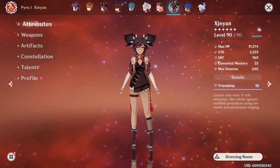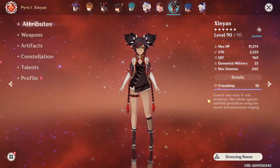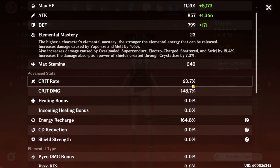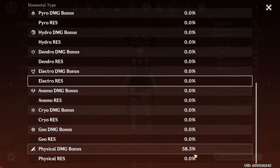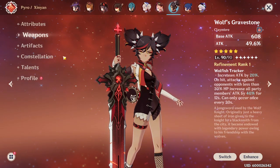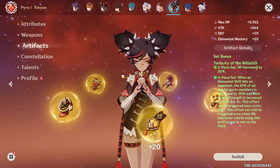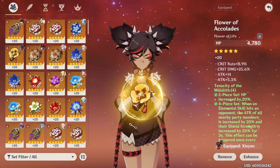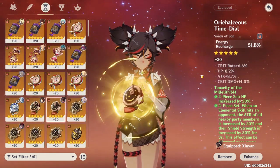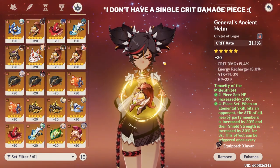Now I'll quickly showcase my own Xinyan build. For her basic stats, you can take a look at her attack and defense right here, and if we go deeper into the stats, you can look at her Crit Rate, Crit Damage, Energy Recharge, and Physical Damage bonus. As for her weapon, I'm running an R1 Wolf's Gravestone, and as for her artifacts, I'm actually running her on the 4-set Tenacity of the Millelith. If you're curious about the artifact substats, this is the Flower, the Feather, the Hourglass, the Goblet, and lastly the Headpiece.